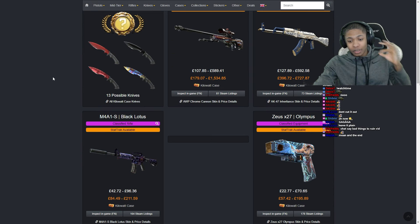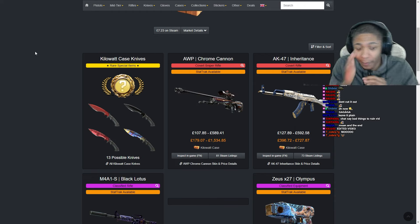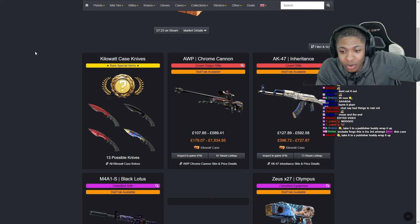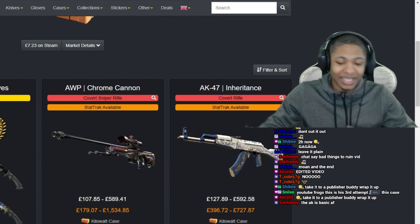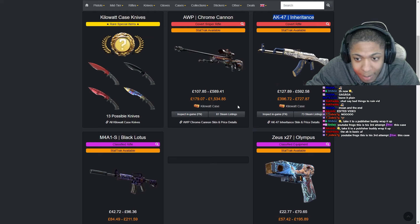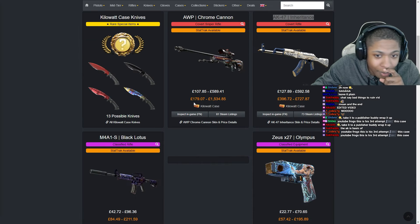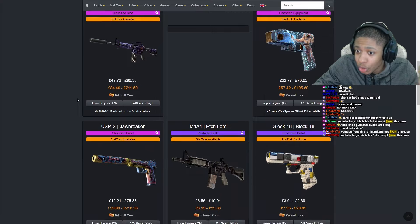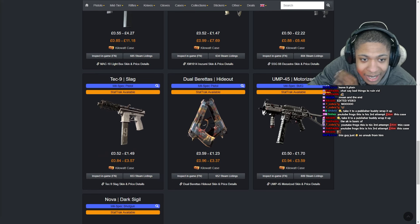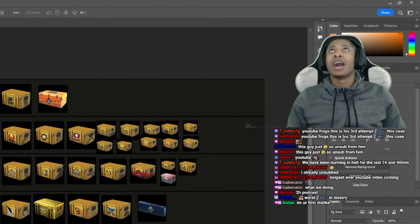Kilowatt Case — personally one of the best cases recently. It's very rare where both coverts are both my favorites. The AK Inheritance is beautiful — reminds me of a British cup of tea. The M4A1-S Black Lotus, the Zeus, the USP Drawbreaker — they really hit this case on the head. Every skin in this case is beautiful. I might have to put this S tier. It's an S tier in my books. Boom, and scene.